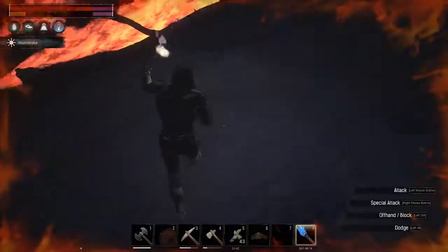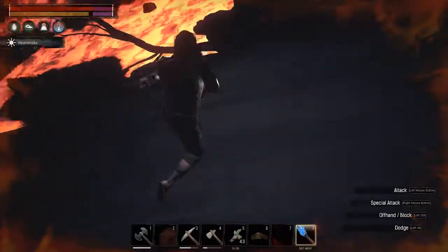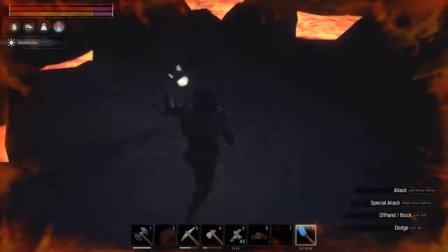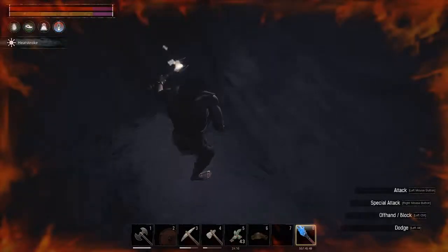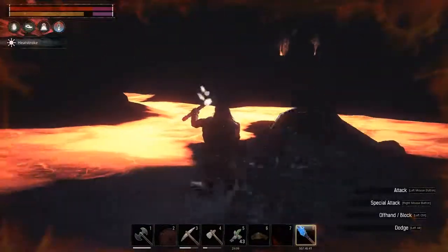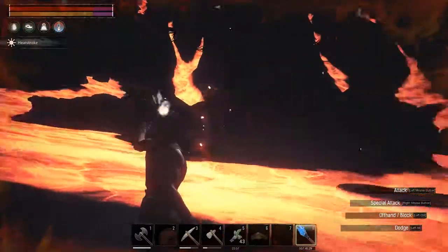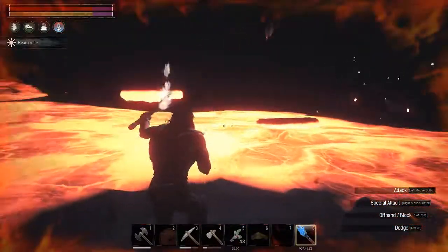I don't know this way that well — maybe somewhere here or something like this. I guess you probably should build a base here with a wheel of pain or something. On the other side there's this little island where my clan mate made a little outpost with two wheels of pain — it's really useful.